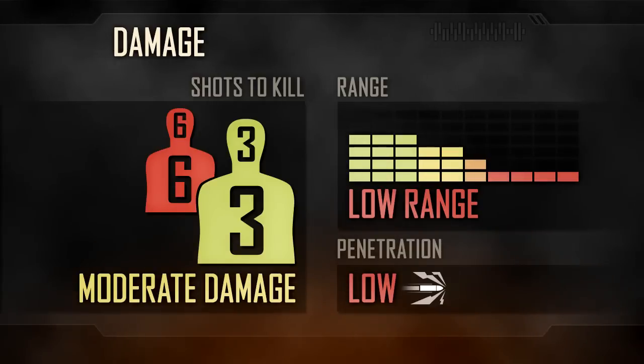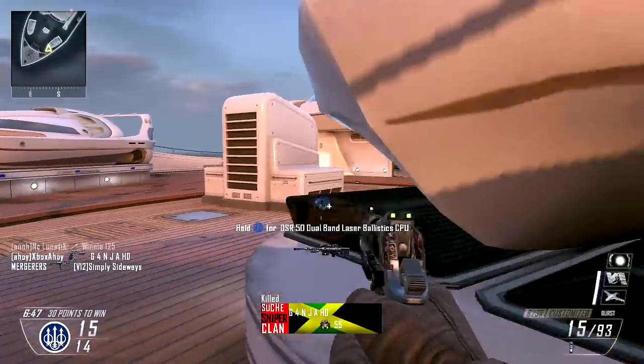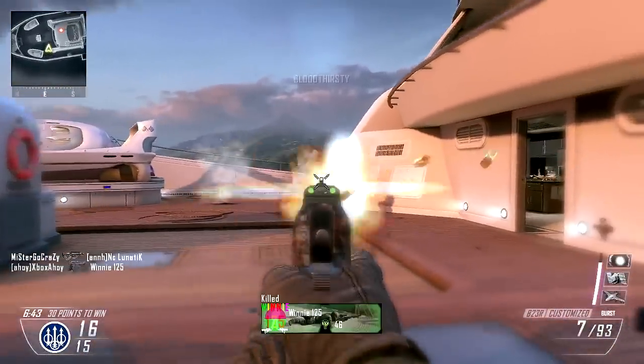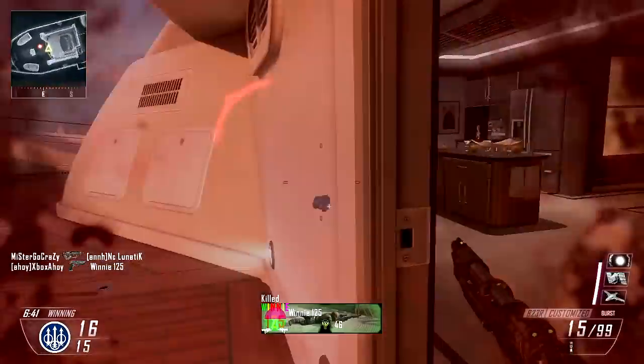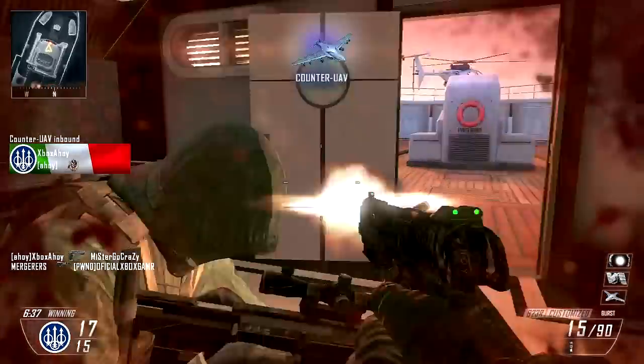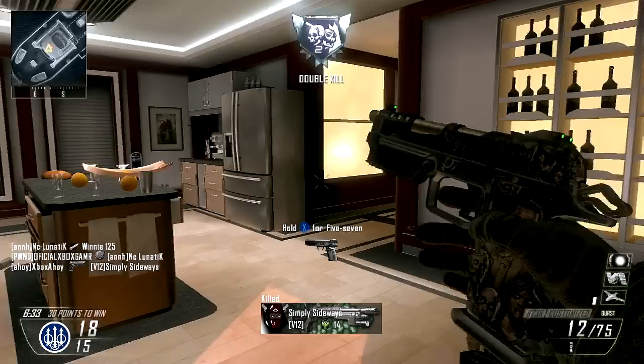In game, damage is moderate. The B23R is capable of killing with three shots at close range, meaning a single well-aimed burst to centre mass should kill. At a longer range, you'll need up to six shots to kill. Note that there is no headshot multiplier, so aiming for the head is a fruitless endeavour, and as a smaller target, going for headshots may even hamper the weapon's effectiveness.